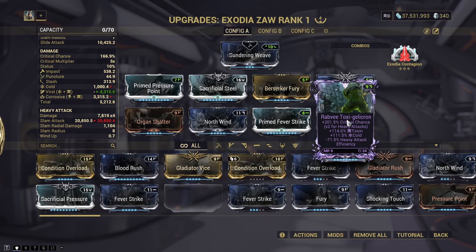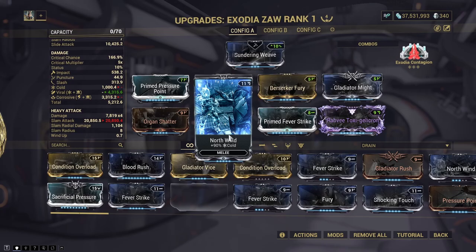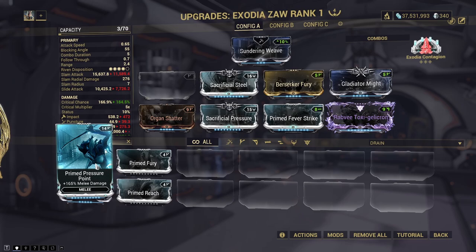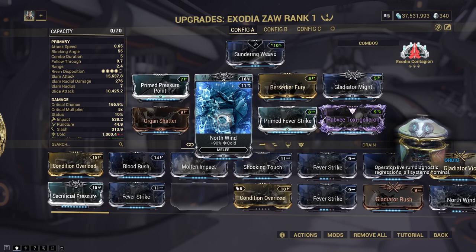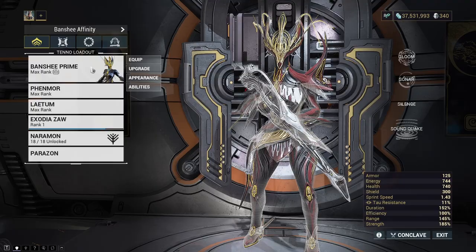We could throw on Sacrificial Pressure at some point — it goes up to 184.5%, so not 200% even with that on, but we'll still be hitting a decent amount of orange crits. Let's think about something we can test this on — maybe a Profit Taker run. Let's do a Chroma Profit Taker run and see how much damage this thing does to the shield. We'll create a new build for that and put on a load of different elements to make our lives easier — let's do Radiation and Viral.